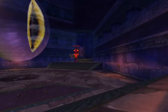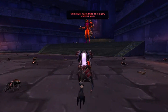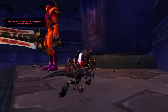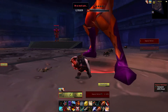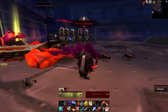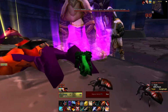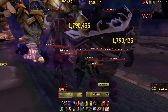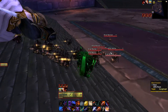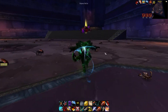You'll see the Eye of C'thun right in the middle and the Twin Emperors standing there. This is really simple, it just takes a little more time because these bosses are two before C'thun, so they're kind of knee-deep in the raid. You have to mount up and go through the whole raid, which can take a while, but it's not that bad. One thing to note is that the loot is actually split between the two brothers, so make sure you loot each body to get the full loot table.